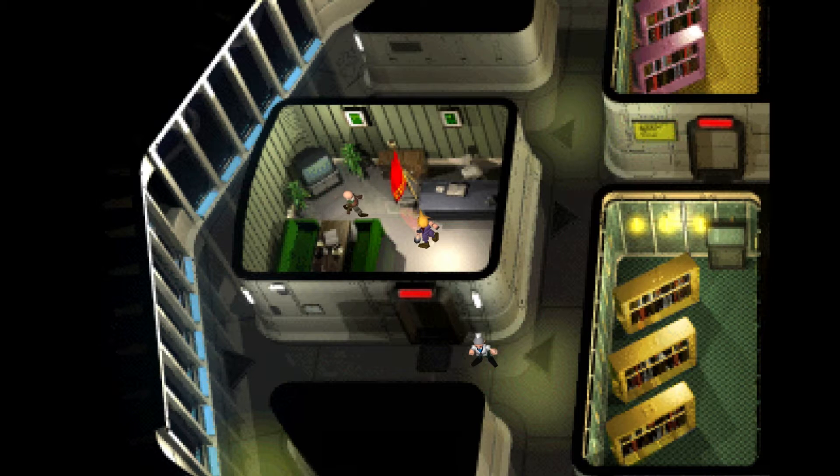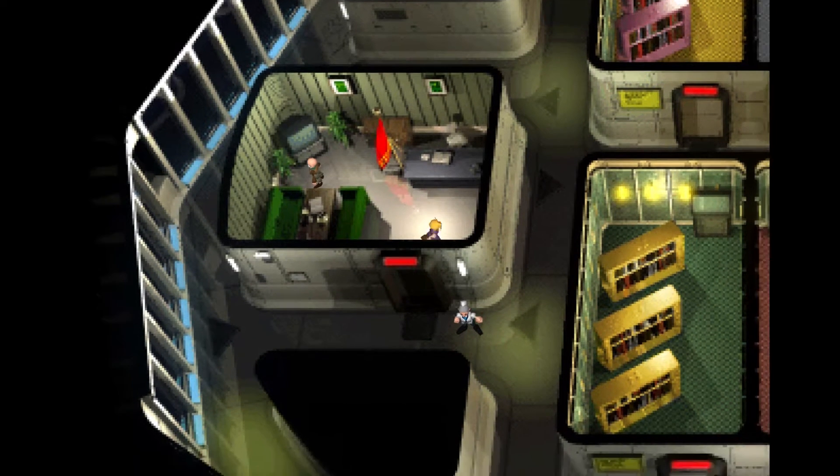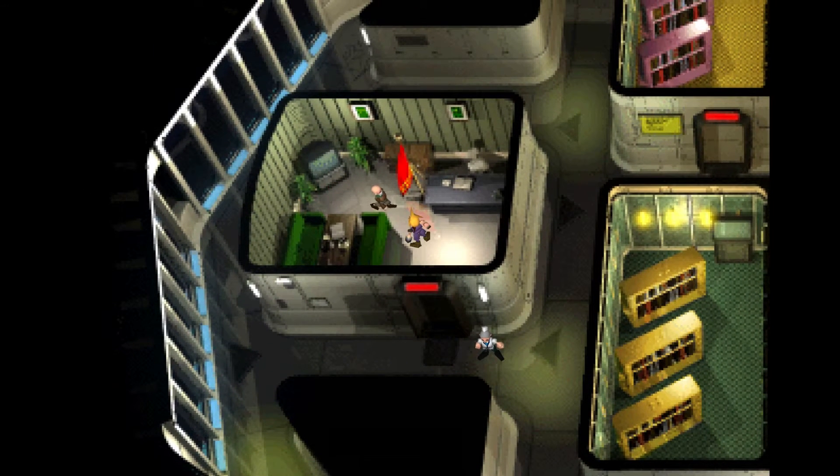Hey, what's up everybody and welcome to a special part of my walkthrough of Final Fantasy 7. This is actually a game tip episode, so it will be a little bit shorter than usual because I'm going to teach you how to get the elemental materia in the Shinra building today.